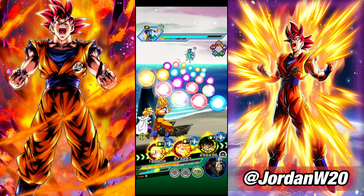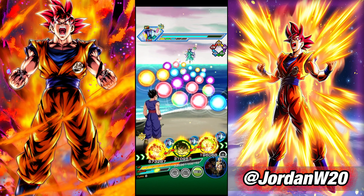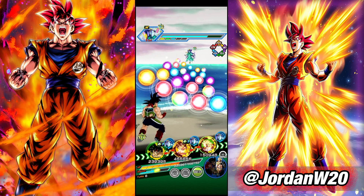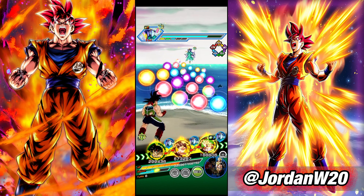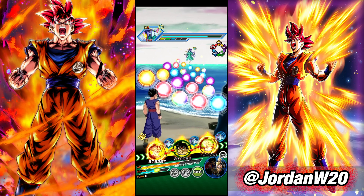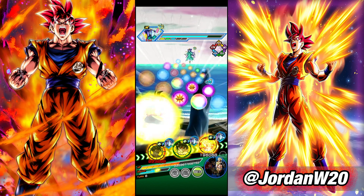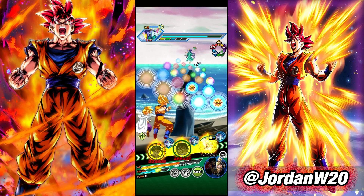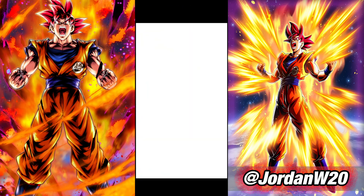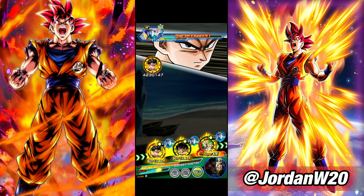Oh, we can use both of these active skills. Let's use theirs — we'll go ahead and float them off. Actually, we need to get Beast Gohan to attack — that's very important. Let's not use those active skills. I really want to, but we need to make sure. We got horrible ki here. This is our last turn with the scouter. I'm not going to use the active skills because I need to get Beast Gohan's last two attacks in.